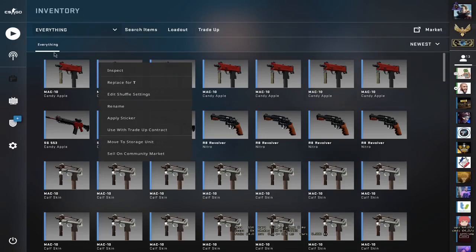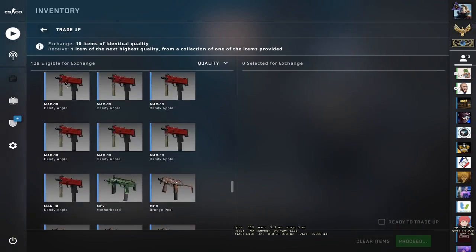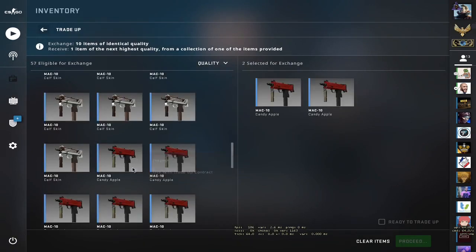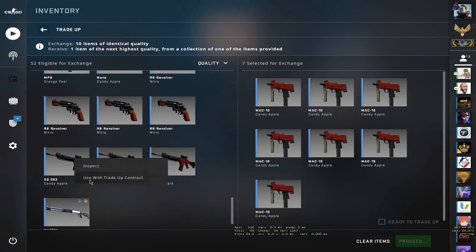For the first trade-up, we're gonna use around seven Mac10 Candy Apples and three SG553 Candy Apples. Let's find the Mac10s — here's one, two, three, four, five, six, and seven Mac10s.